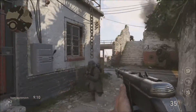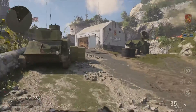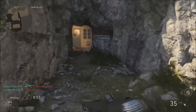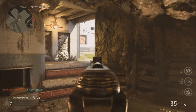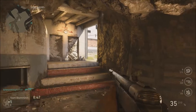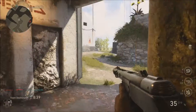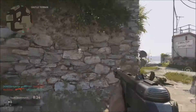I believe that I actually have a quickdraw, a grip, and for my last one — I can't remember the name off the top of my head. It's steady aim. There we go — steady aim, or the equivalent of steady aim. Basically it just allows you to have greater accuracy while hip-firing. You'll notice that I'm not always aiming down sight, so I'll start firing from the hip.